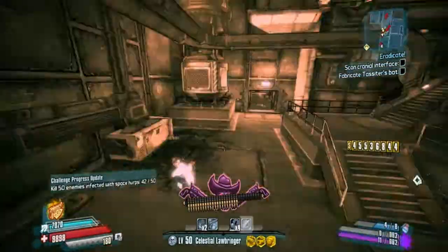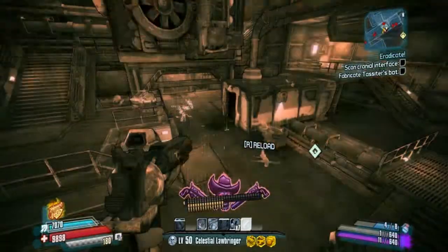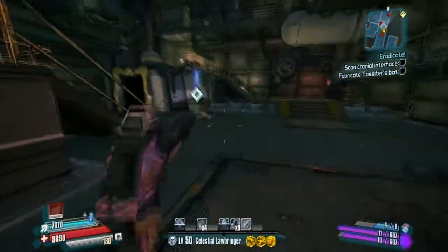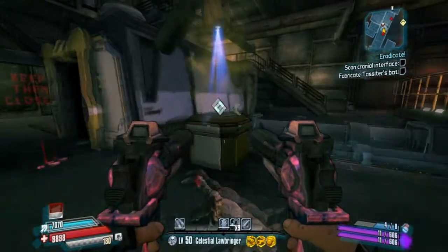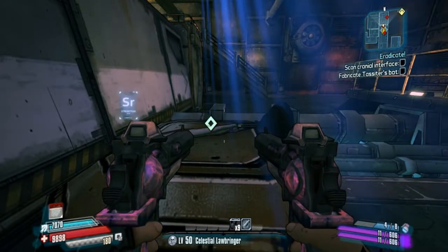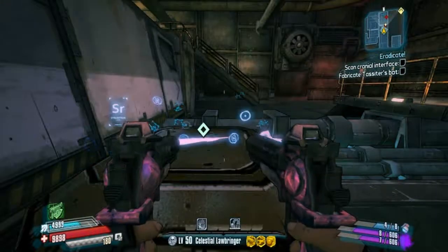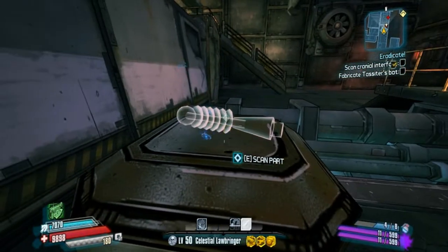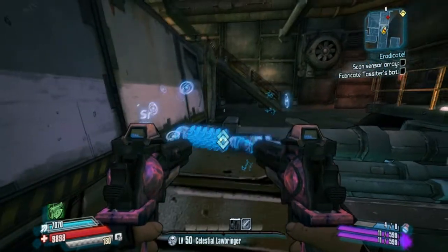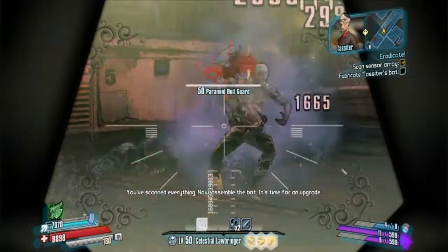So we're running through here. That's where you're supposed to scan all the items. Those guys were being a pain in my arse, so I just killed them all. Then scan the next item — don't know what it is — and then you have to scan that. Sense it all right. And then you've made the robot.